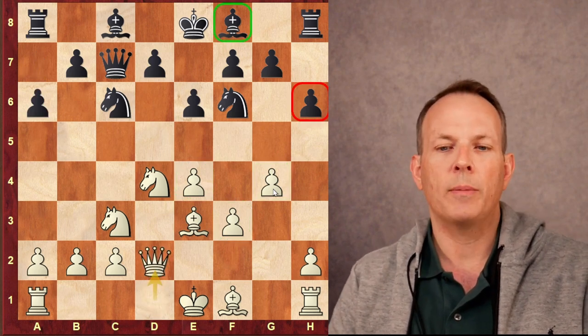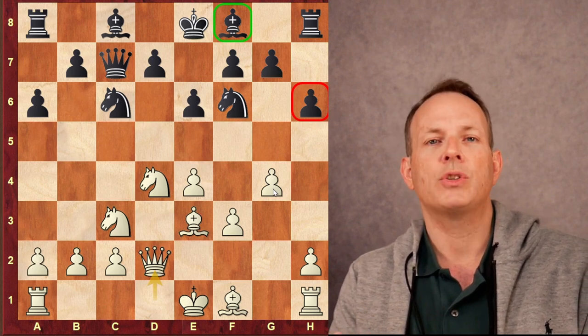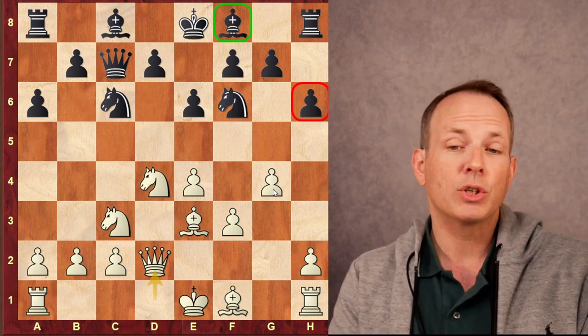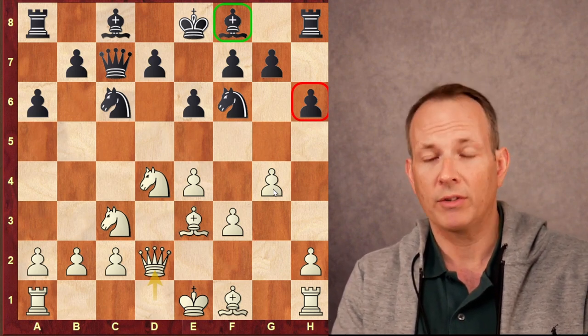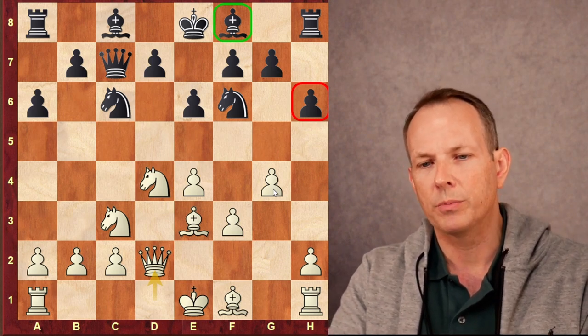After A6 and Queen to D2, this is basically the same as the English attack line, except that Black has played H6 and the development of the Bishop at F8 hasn't happened yet. You'd think this would favor White, but actually Black scores a little bit better in this position than they do with the Bishop developed and the H-pawn still on H7. So apparently Black can do okay here.